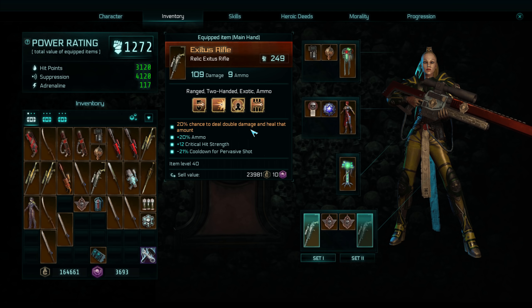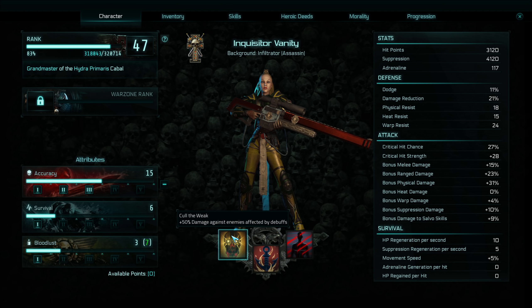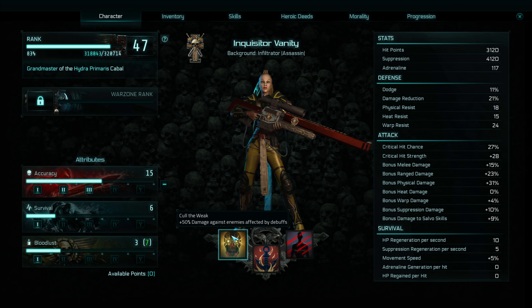You can also see we've got a 20% chance to deal double damage and heal that amount when firing this weapon, which is pretty nuts considering what damage it can do. Over to the actual character sheet, we're going with 50% damage against enemies affected by a debuff. Applying debuffs isn't going to be a problem because we've got two DoTs that we instantly apply, and then anything else we do afterwards is going to do plus 50% damage to them. Those dots only last five seconds as a base, so that's something to take into consideration.